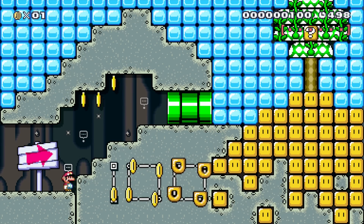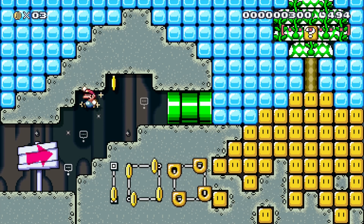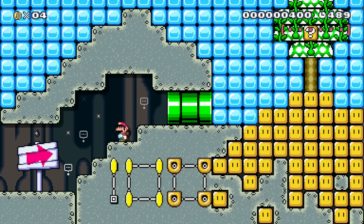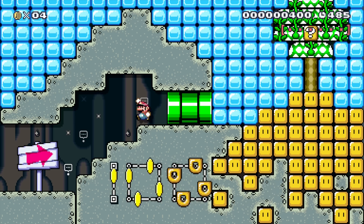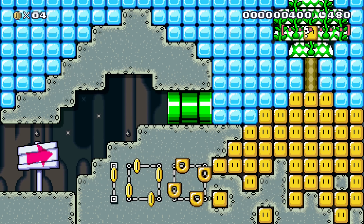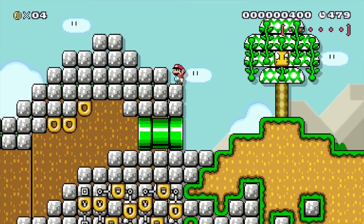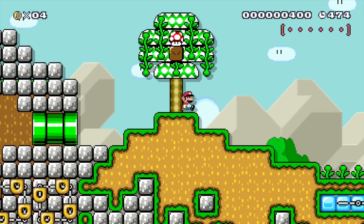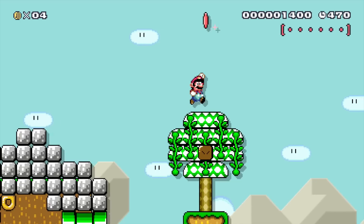You actually get your first coin without even trying — right from the very first moment you enter the level. A few more down here, and there's a little sign reminding you there are 100 coins in this level. I took a lot of time making this look like sky and a tree inside, but when you go through the pipe you're outside, and the inside looks the same — a fun little aesthetic touch.